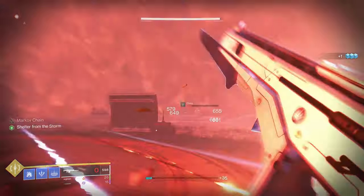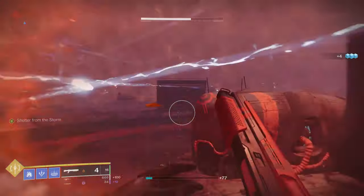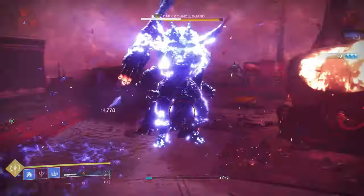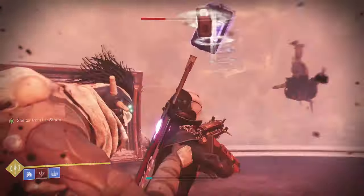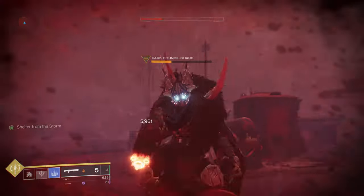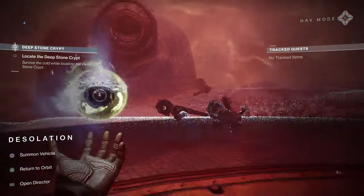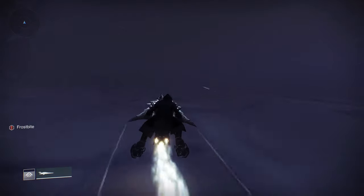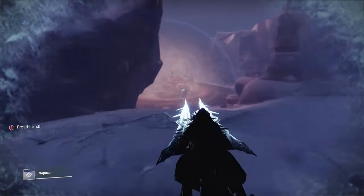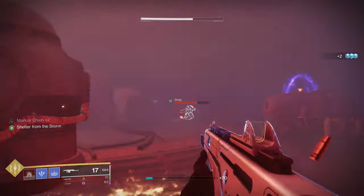In this heat bubble, once again there's a bunch of dregs and three captains will spawn. I believe the captains show up so that when you defeat one, another one will spawn, then once you defeat another one, another one will spawn. After defeating those enemies, head on the right hand side of this structure - sort of between that and this little pillar on the other side - and you should be able to get straight onto the platform. The next bubble is right here, and in this bubble I only had two captains spawn this time.